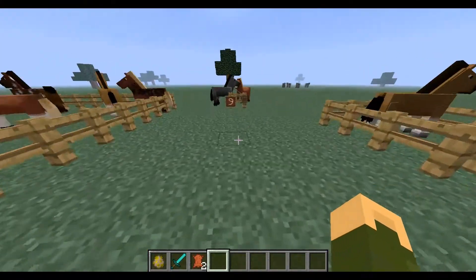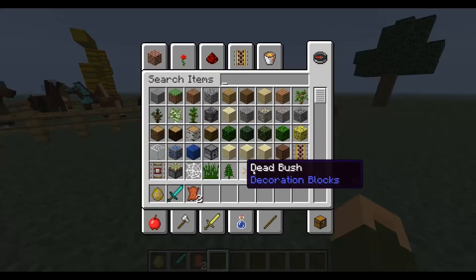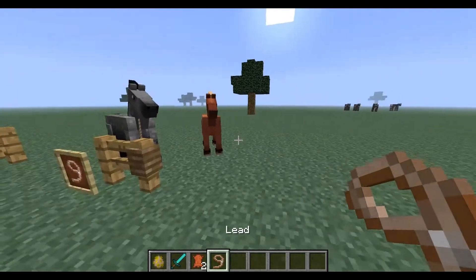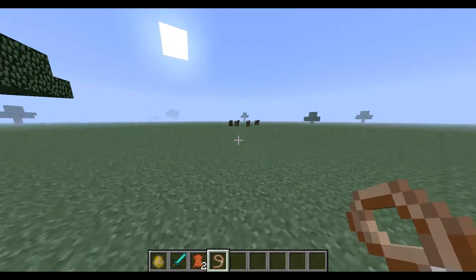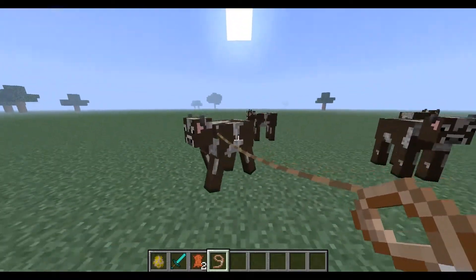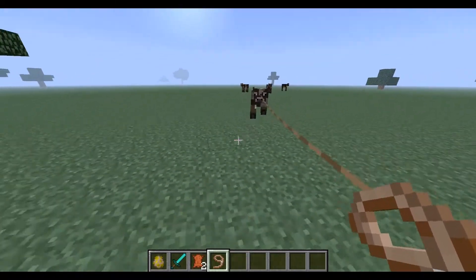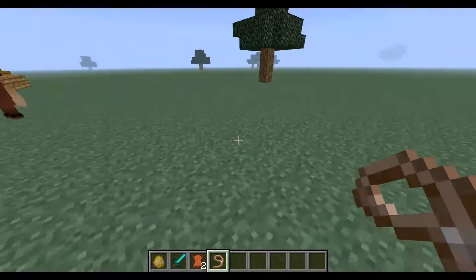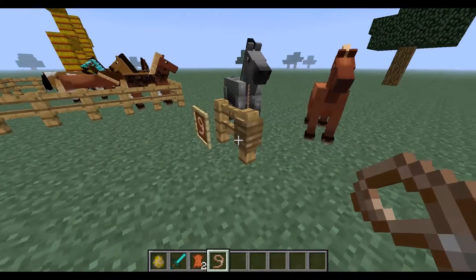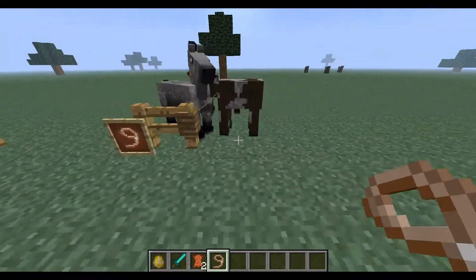They have added the lead. You can get one of these and put it on any animal — I can even do it on this cow over here. If I just right-click on this cow, I can drag him along. What you can do, which is quite cool, is if you have a fence you can right-click on the fence and that cow will be joined to the fence.